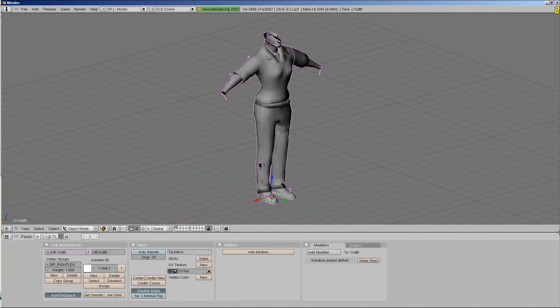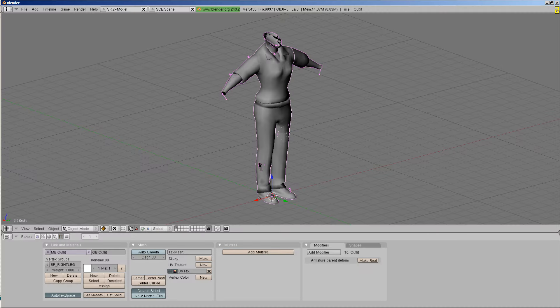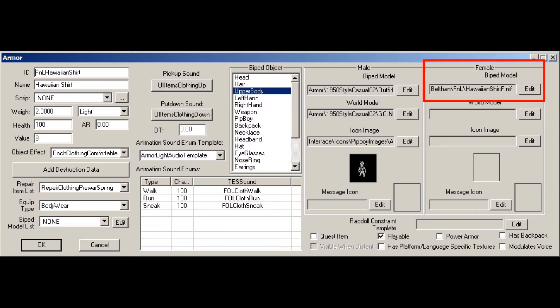I still needed a female version. Fortunately, like I said, most of the outfits in Koito Ergo Sum are unisex, so I already had resources for a female shirt and slacks laying around. Assemble an outfit, use the new texture file.